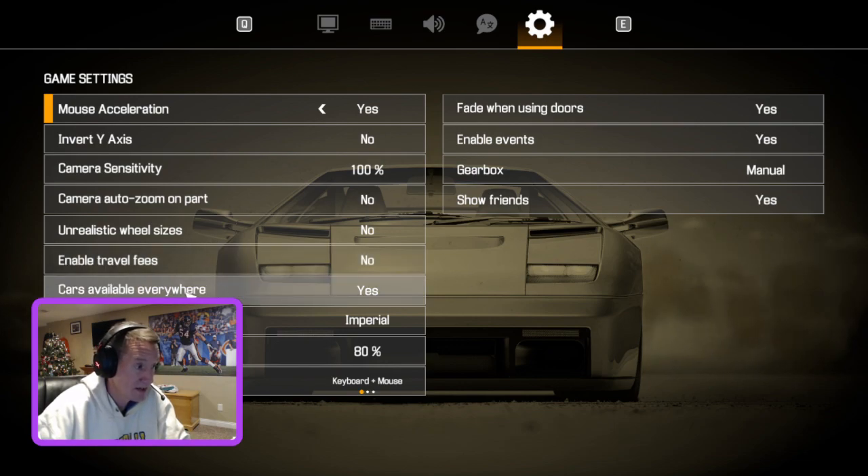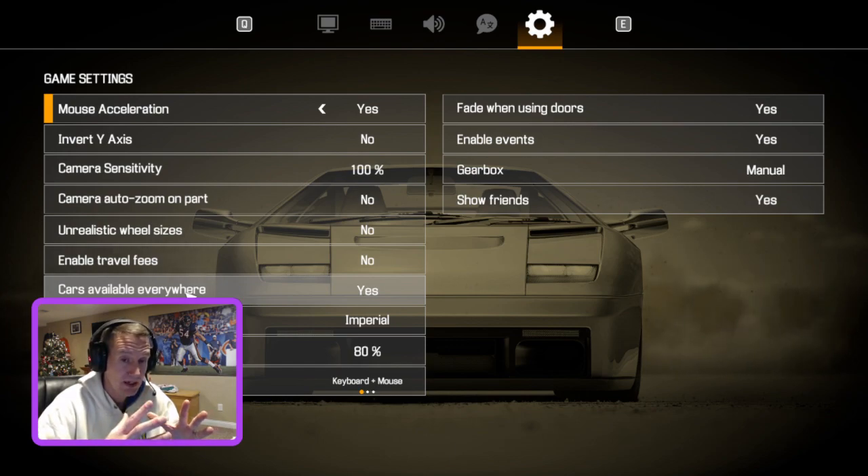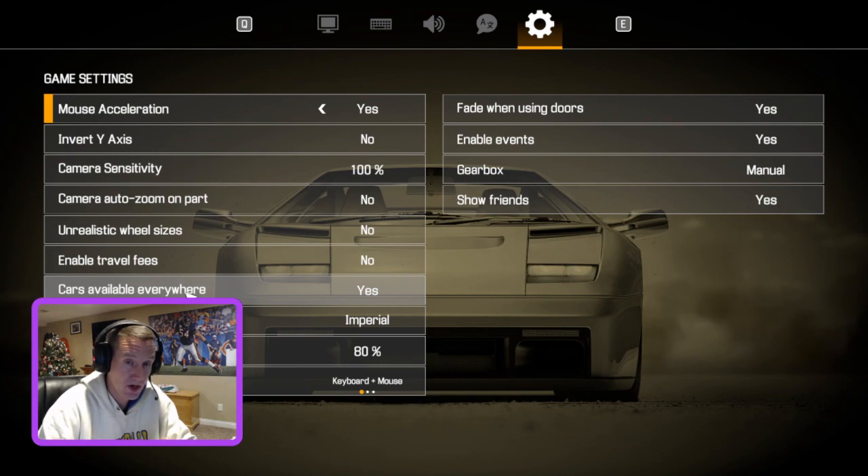This is an important one: cars available everywhere. One of the most enjoyable parts of this game for me is finding an old car, repairing it, getting it to 100% from the junkyard. The default is that certain cars can only be available at the car shop — the in-game dealership — so you're buying a car that's already 100%. I prefer to find my Ferrari or BMW at the junkyard and restore it. So I have that set to cars available everywhere.